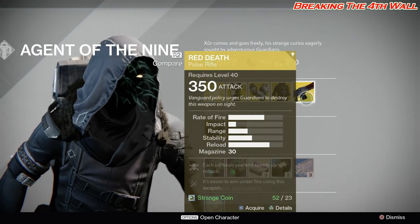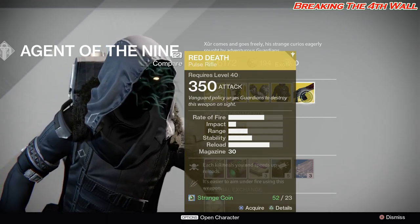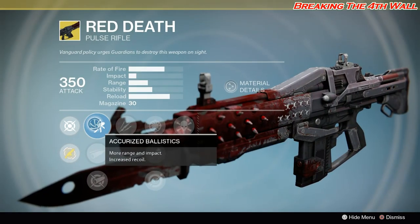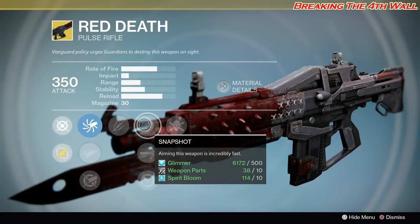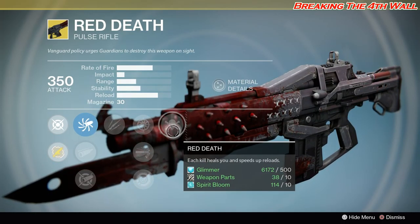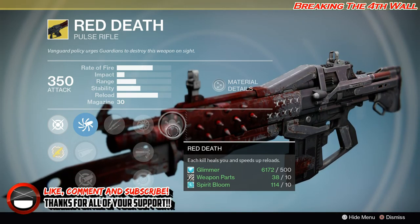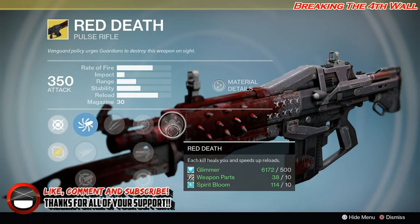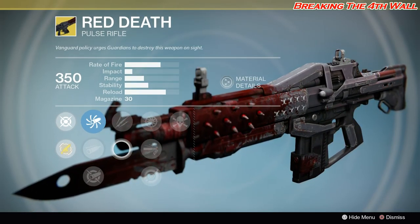The last exotic we'll be going over is the exotic pulse rifle, Red Death. It has a great fire rate, okay impact, decent range, okay stability, and a nice reload speed with a magazine of 30. Perks on this are Accurized Ballistics, Field Choke, Aggressive Ballistics, Unflinching, Snapshot, High Caliber Rounds, Single Point Sling, and Red Death. This is actually a good pulse rifle, but higher rate-of-fire pulse rifles are taking over, which is amazing. I do still suggest you guys get it — it's still a good pulse rifle.